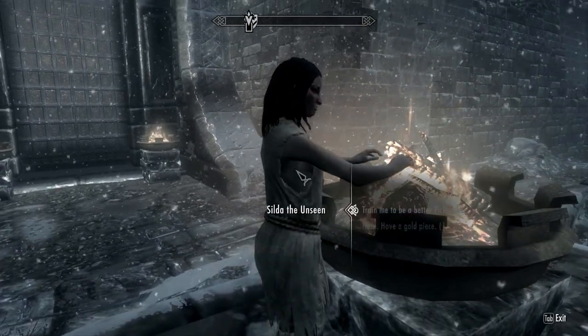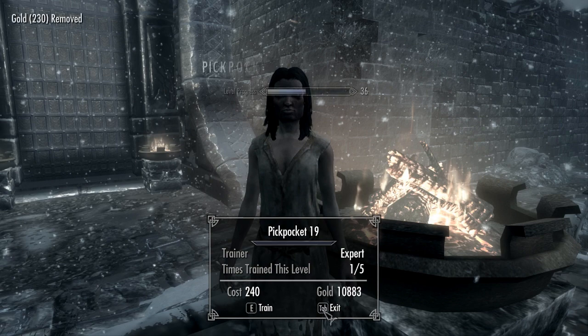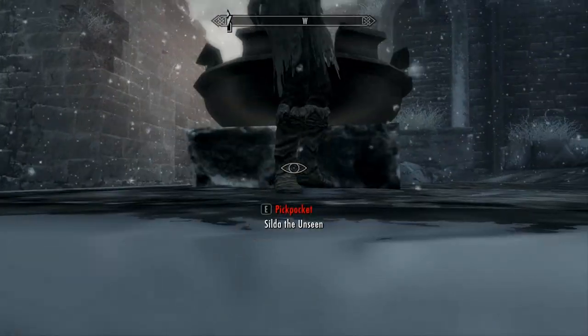What we are going to do is talk to her, then train one level. Once the pickpocket level increases, we stop. Then we wait for her to turn around.